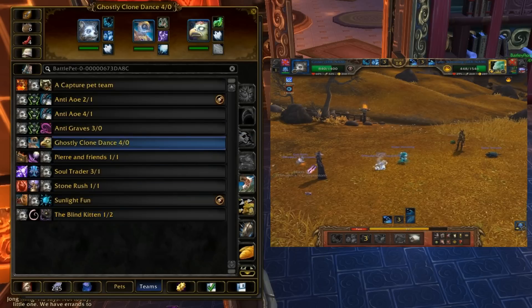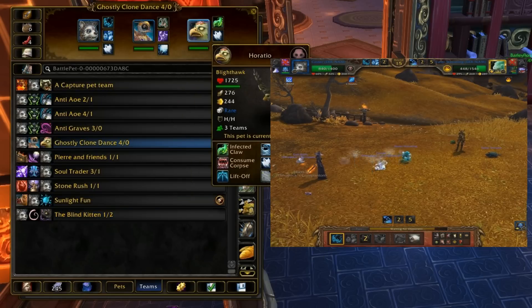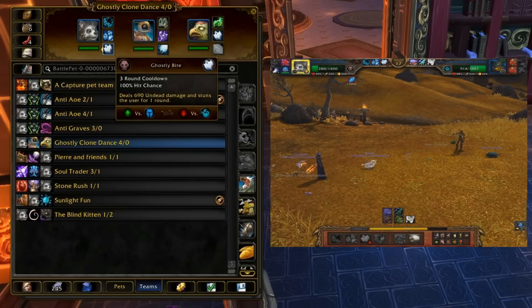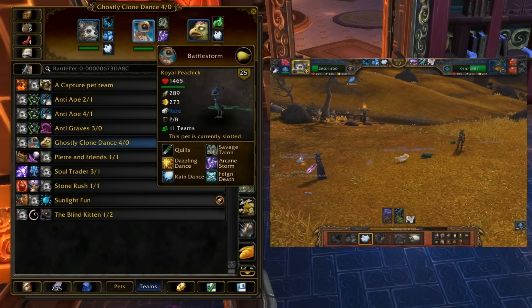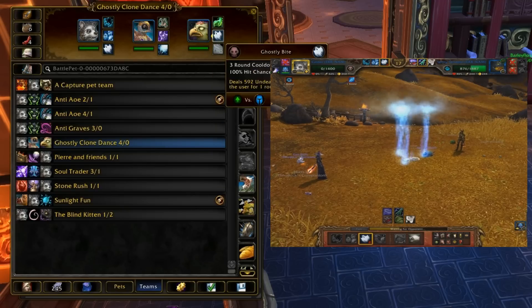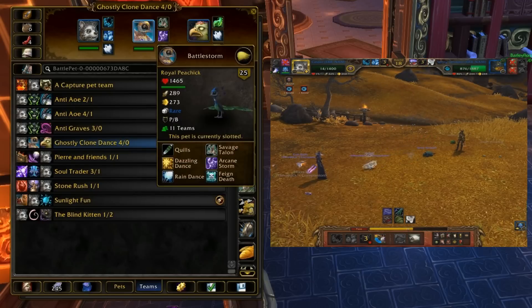He's also really good in the Ghostly Clone Dance team, which is featured as one of my best teams in my best teams playlist because it wins a lot. This team takes advantage of Arcane Storm — with Arcane Storm out, you cannot be stunned or rooted. One of the drawbacks to Ghostly Bite is that it stuns you for a round, but not if Arcane Storm is out. The Royal Peacock also has Raindance, which means you can use the Blighthawk to send out a Cyclone and use his own Ghostly Bite. This team hits really hard and does a lot of AoE damage — it's just really good.